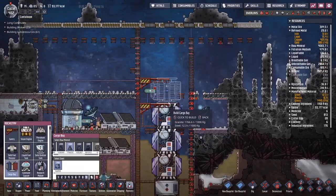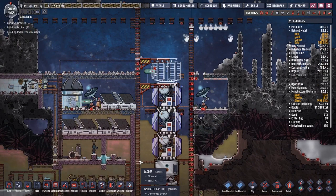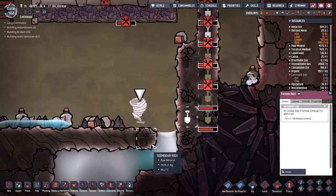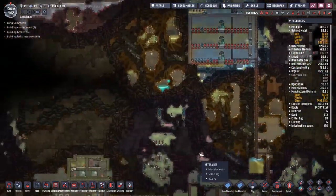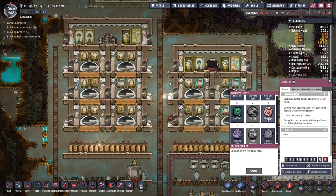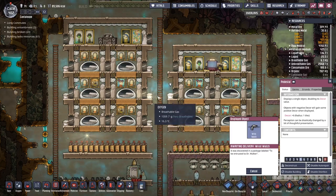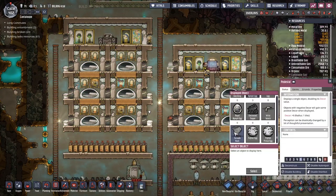Now we'll put in a cargo bay there. What is that? Tornado rock — okay, unclear how it formed. I have no idea what that even is. We also have a wristwatch — I did not see that. Put the wristwatch there and we'll put the tornado rock here.